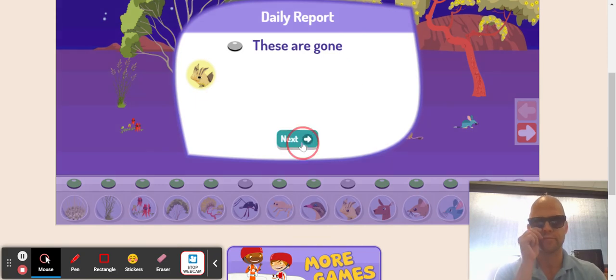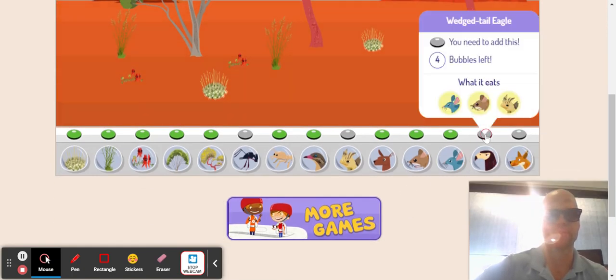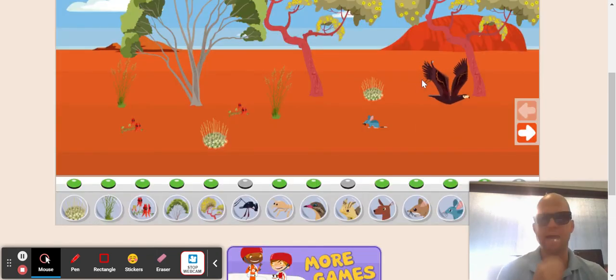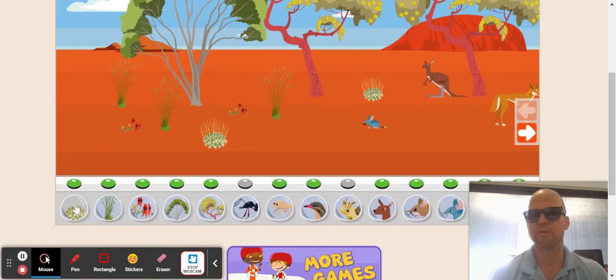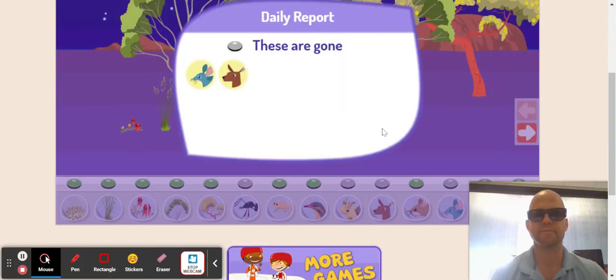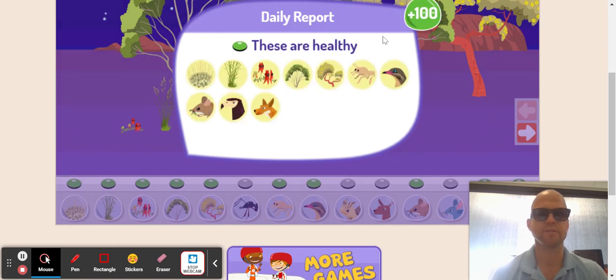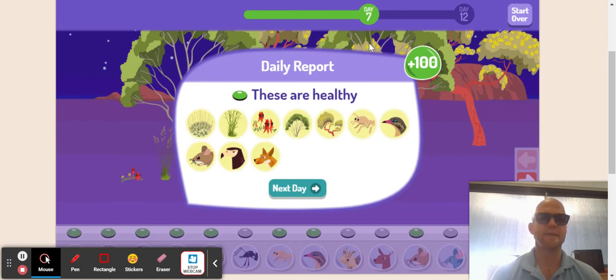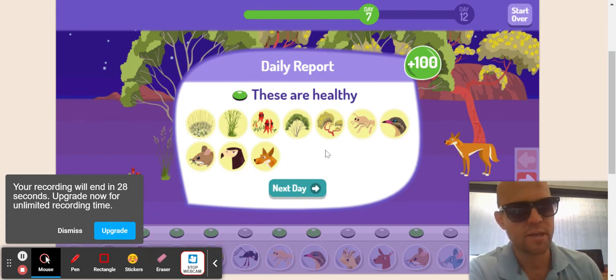There goes my thorny devils — they starved. But the rest are healthy, that's good. Let's see if I can add this bird — a wedge-tailed eagle — it needs all that. Let's actually add the dingo and see if I can win this thing. And then let's add some more plants. Day seven. Oh, my kangaroo is gone. I'm in trouble now — my ecosystem is slowly collapsing. I have to make it another five days. We'll see how this goes. Make sure to give this video a try, hit the like button, subscribe. Otherwise, hasta la vista.